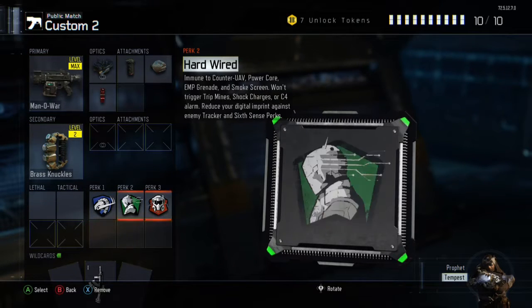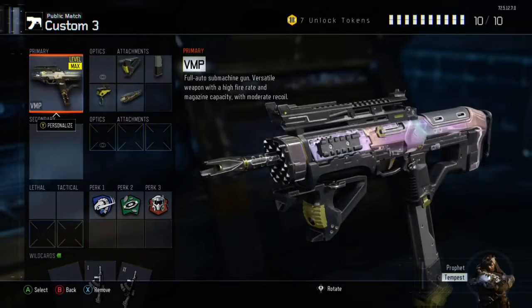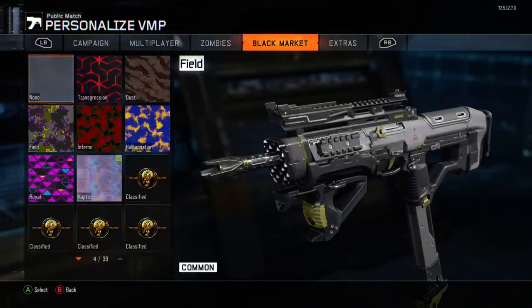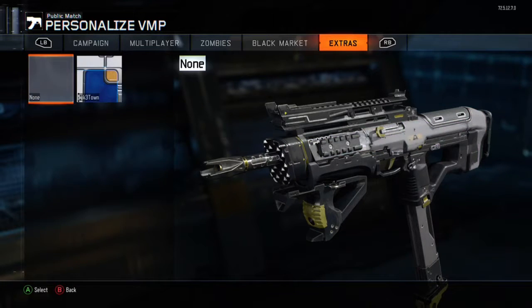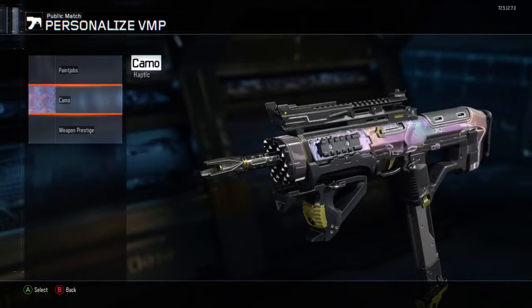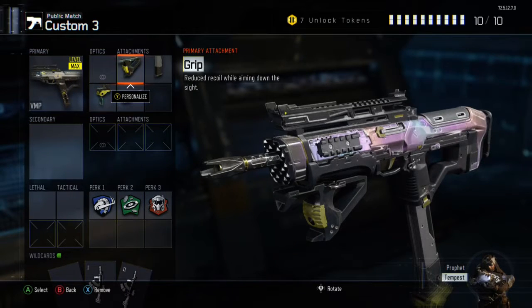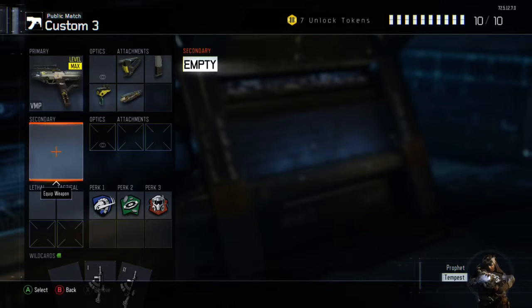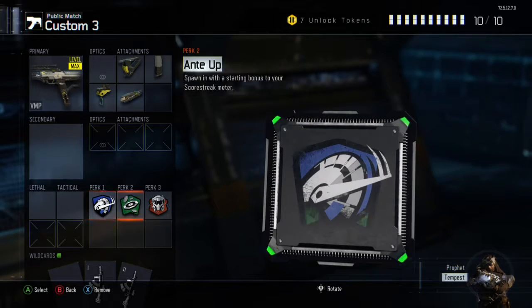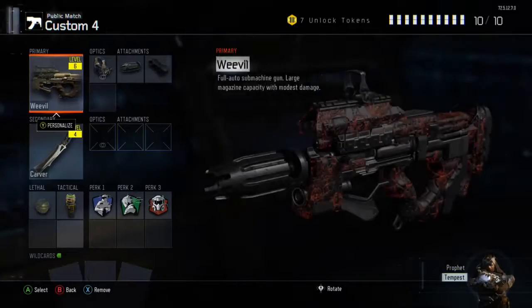I recommend putting brass knuckles on, and for the VMP I've just got the haptic new camos — it looks a bit like dark matter. I would put on grip, extended mag, fast mags, and long barrel, then overclock, anti-off, and tactical mask.